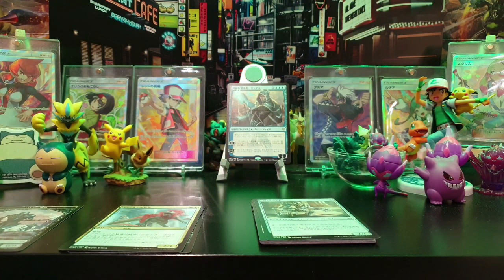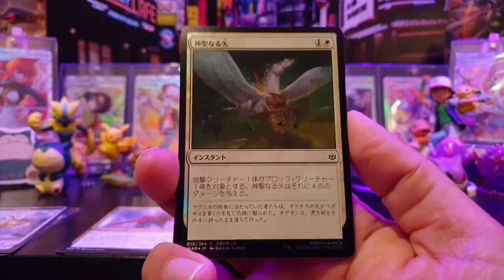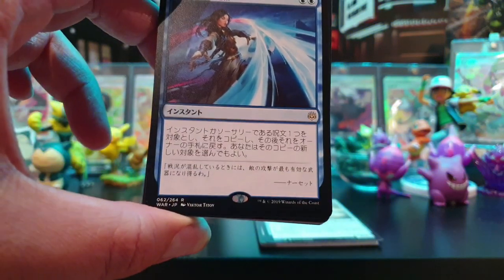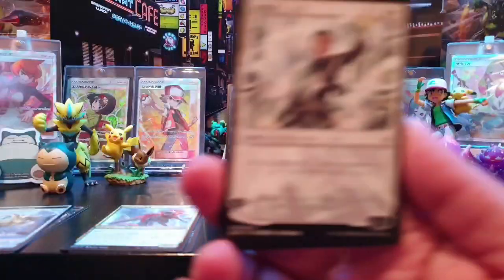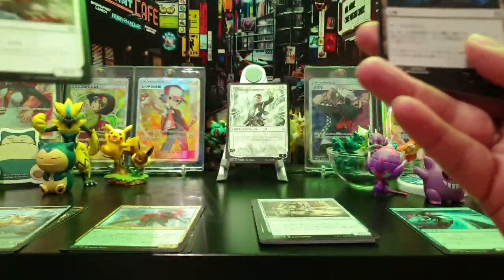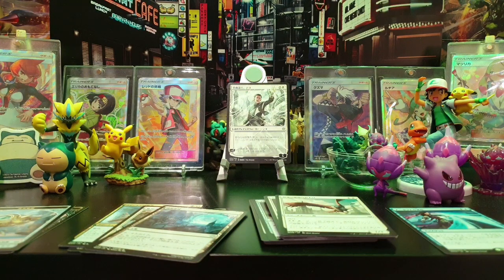I'm quite nervous about opening this because it's a quite large box and it's the first booster box of Magic that I'm ever opening. We have a foil — it's a common foil but a foil nonetheless. Our rare in this pack is Narset's Reversal. We also have a Teo uncommon alternate art — we'll put that at the back. Alternate arts in the first two packs already, which is very very nice indeed.